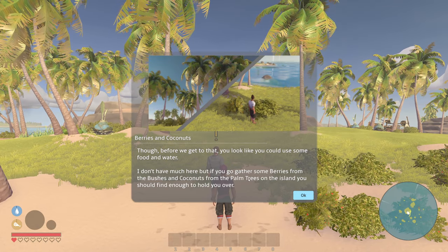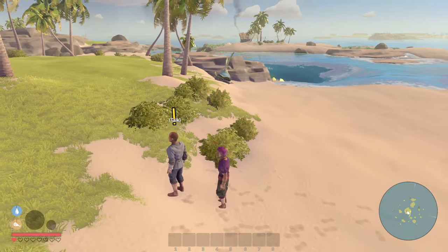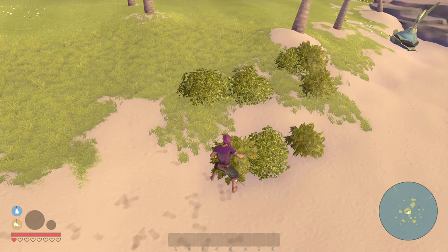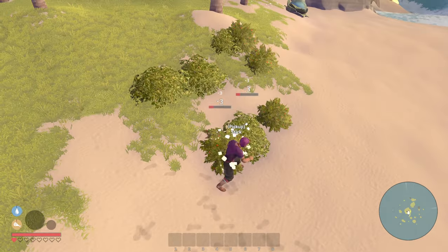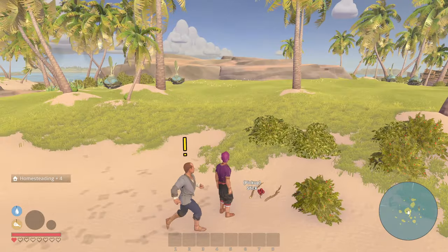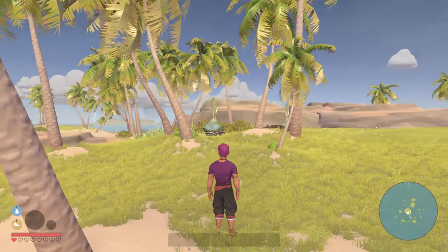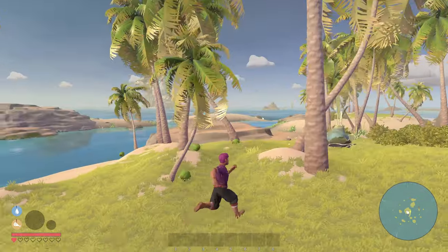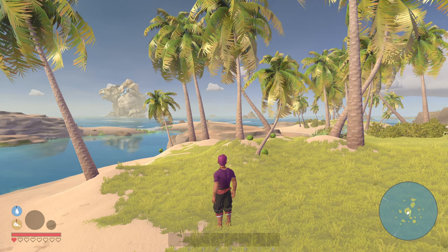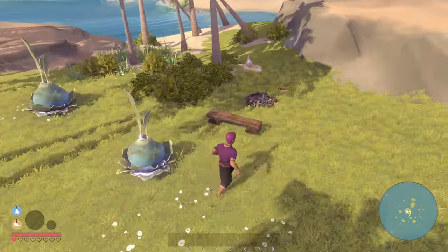'Looks like you could use some food and water. I don't have much, but if you go gather some berries from the bushes and coconuts on the palm trees you can find enough to hold you off.' It's super weird because I don't have a cursor, so I don't see what I'm aiming at. This doesn't play well. Let me turn the settings to max — yeah, it has nothing to do with that. It's just super laggy.